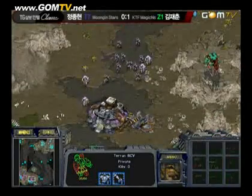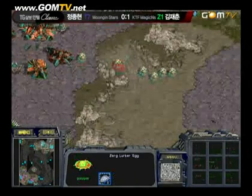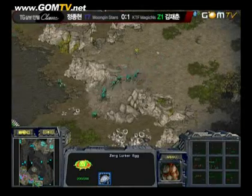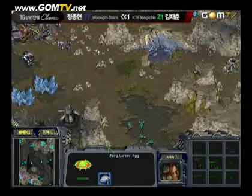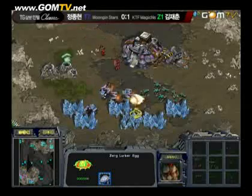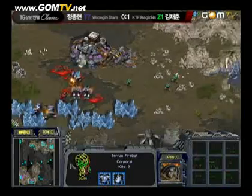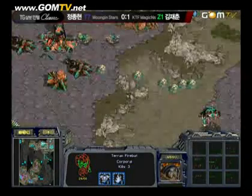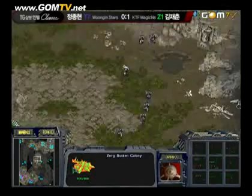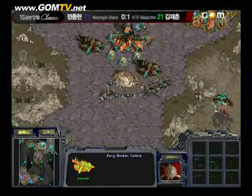Zerg's going to go ahead and attack the expansion here. He's probably going to use those two scans to scan the main and the expansion. It would have been smarter for the Zerg to morph the Lurkers near the Hydralisk Den where Taron's unlikely to scan. Now this is the moment of truth — Taron probably spotted the Lurker eggs when he scanned the expansion. He's going to try to rush out and contain these Lurkers.